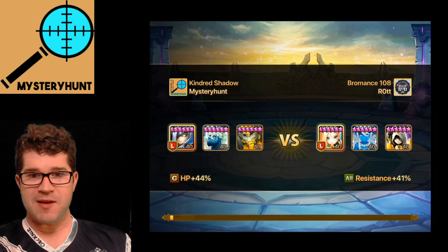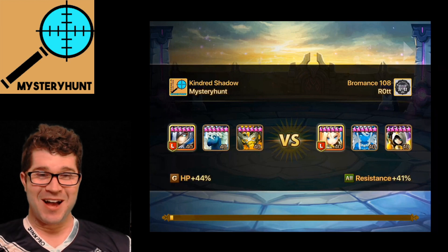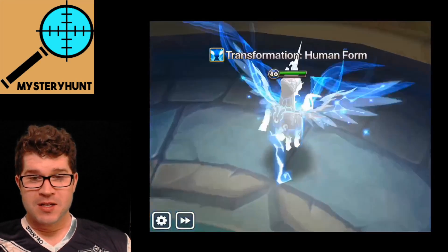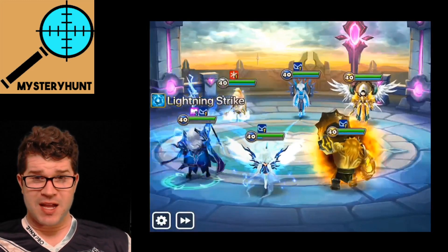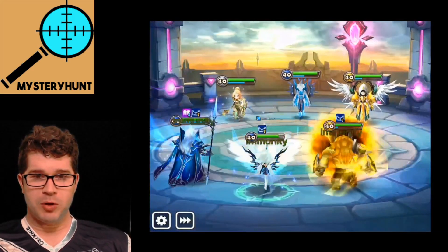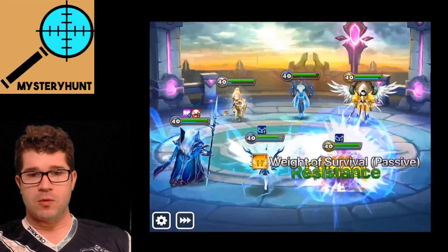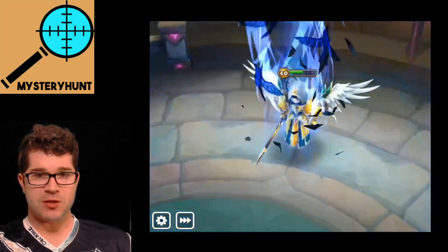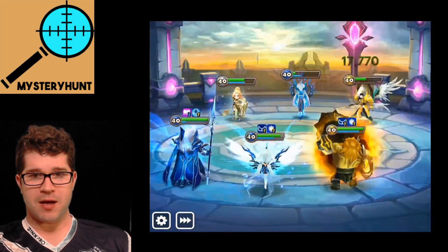I used my one safe Jean team, which is Bulwark, Emilia, and Skogel. Bulwark is really nice with Emilia. A Fen Yang would be good here but I don't have that, so that's what we're gonna do. We're going Bulwark, Skogel, Emilia. You can speed these up — you kind of see where this is going. It's guaranteed immunity against all the Jean shenanigans. If something bad happens like you get defense broken from Theo, you can cleanse it with Emilia and you just slowly rock them down.